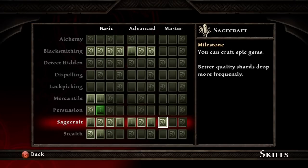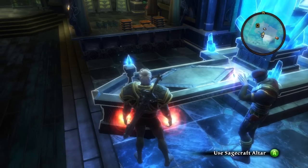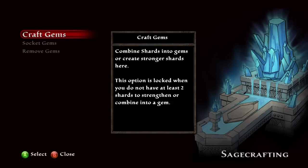Now for this one, you're going to want 8 Sagecraft. If you can't allocate enough already, go to a Fateweaver and pay to have it done.